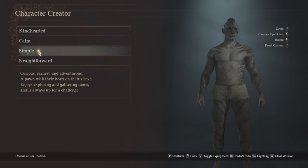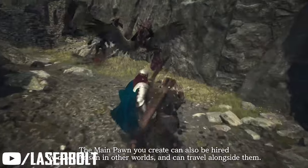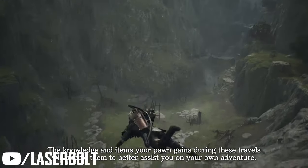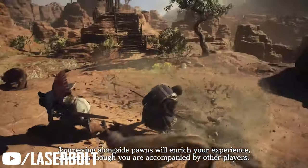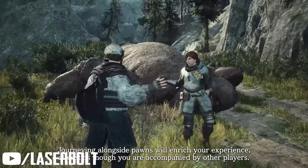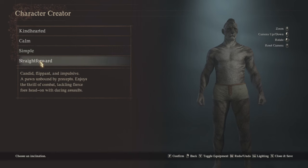Next we have Simple, which means the pawn is curious, earnest, and adventurous — they enjoy exploring and gathering items. This is an interesting one because if you have a bunch of pawns with the Simple trait, they're just going to be all over the map. They'll find a chest here, loot over there, and you'll be wondering where everybody is while you're fighting a big ogre.